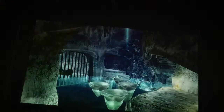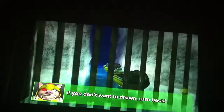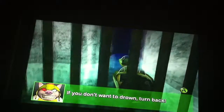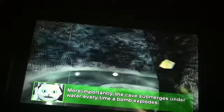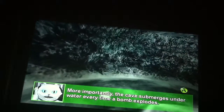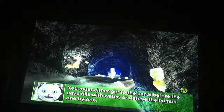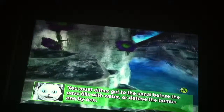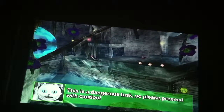2,827 gold — that's a really good start right now. It's not safe to go any further. If you don't want to drown, turn back. According to Mick, the Tom-Toms gang has sent several bombs into the cave. The cave submerges underwater every time a bomb explodes. You must either get to the canal before the cave fills with water, or defuse the bombs one by one. This is a dangerous task, so please proceed with caution.